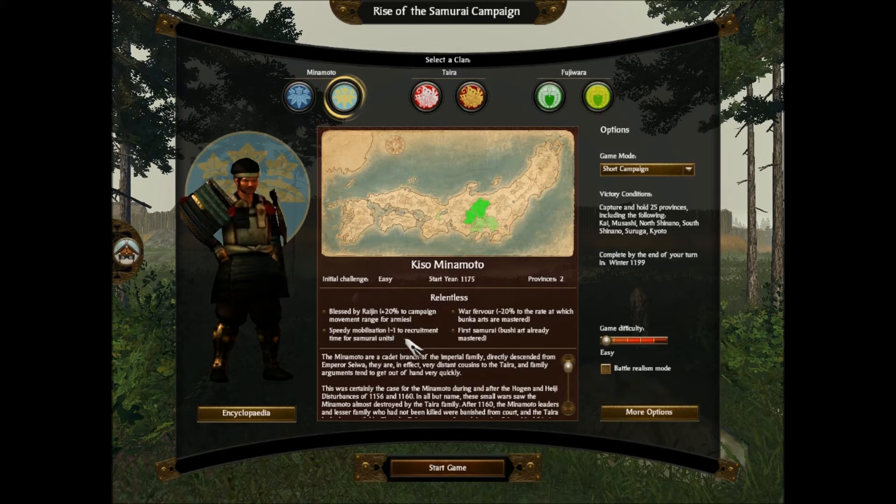Speedy mobilization gives minus 1 to recruitment time for Samurai units, which is very helpful. The foot Samurai only have 1 recruitment speed, whereas the attendants have 2, which is kind of interesting. War Fervor gives minus 20% to the rate at which Bunka arts are mastered. Bunka is kind of like Bushido, but this was before Bushido, because this is when the Samurai were pretty much founded. They have the 1st Samurai Bushi art already mastered.